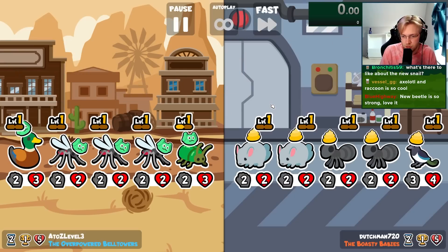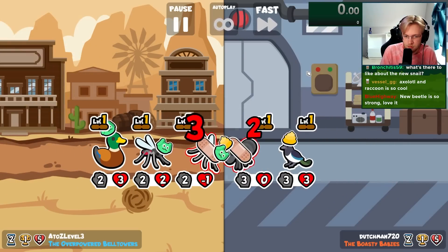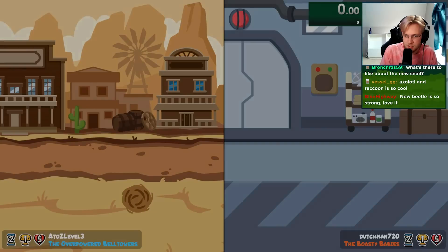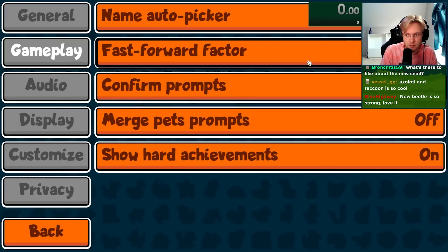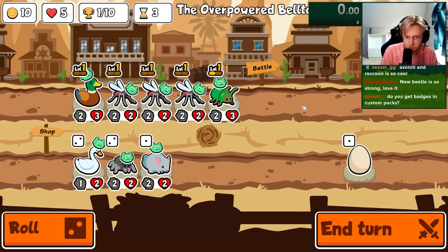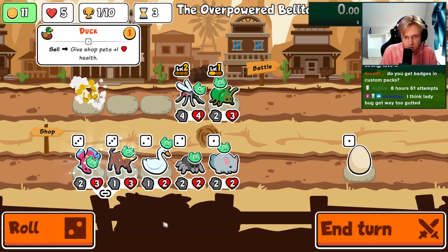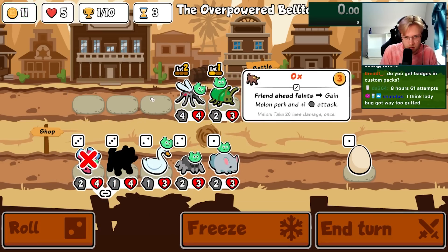Some really strong combos with this are pets like the turtle, which can give melons to your team and then get scaled by the axolotl. Another really strong combo is the ox. The ox can use its ability very consistently multiple times a turn, and with pets like the slug the ox can go off three times a turn — which with just a level one axolotl is plus three plus three a turn. If we also have a parrot or even another axolotl, the stats can go up pretty quickly.